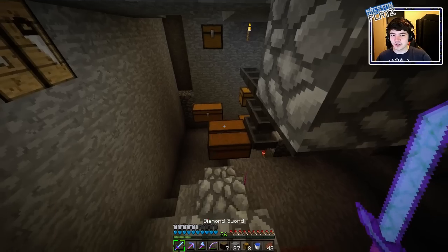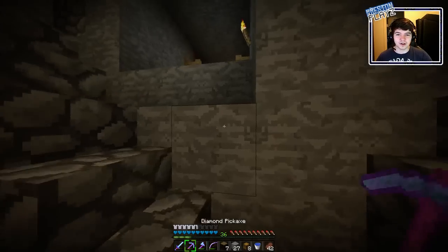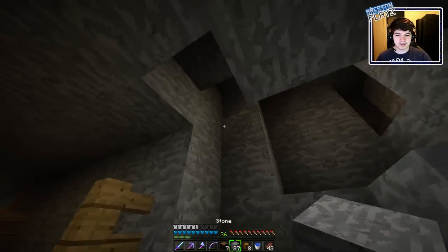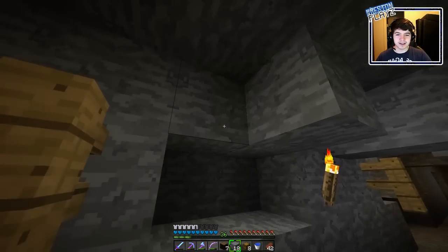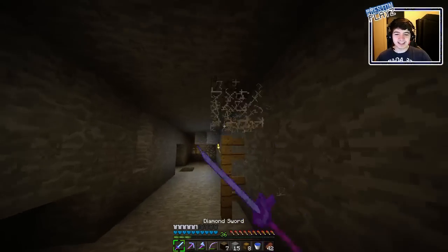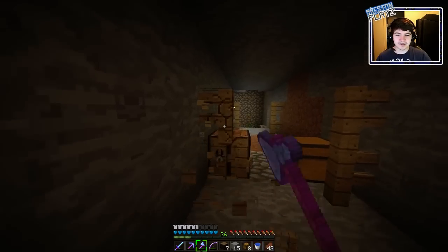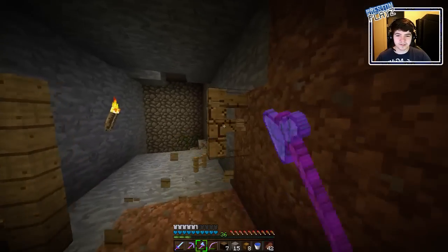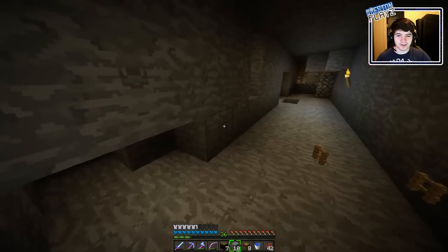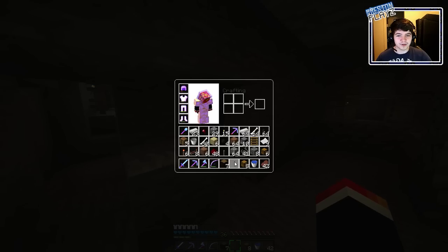Did you guys want me to build the little dispenser system right here so we can splash potion and kill them? That way we won't have to waste any of our durability on our weapons. I think it's time to go repair our sword. I need to block this area up because this area is the biggest troll area — it leads to nothing. I can't tell you how many times I accidentally go up this area instead of the actual staircase. This abandoned mineshaft is pointless now — it serves almost no purpose to us. Now we can have at least a little bit of a cleaner pathway.